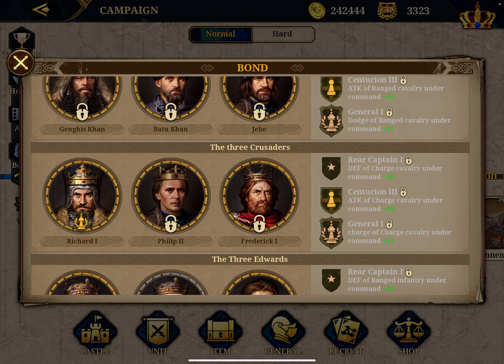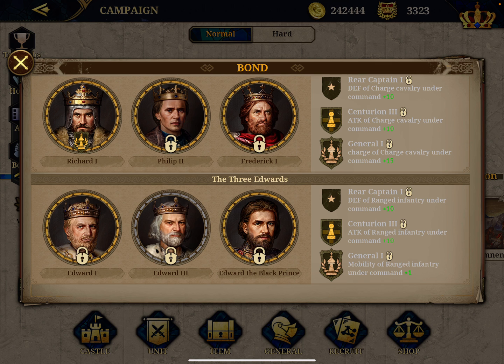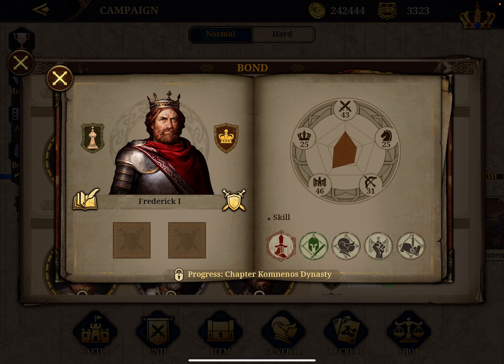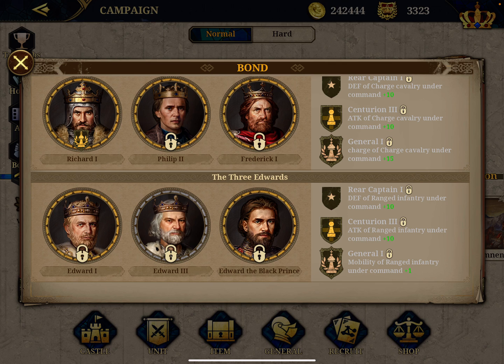Genghis Khan would be the best ranged cavalry general and I'd love to have him. Then there are the three Crusaders - I already have Richard, who is the best general in the game. If I can get Philip and Frederick, I get the charge cavalry bonus, so that's one I'm interested in. However, I need to wait for the Command of Dynasty chapters to unlock, and the same goes for Philip.